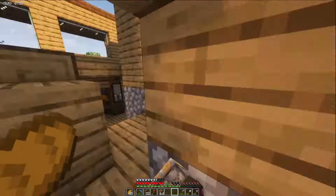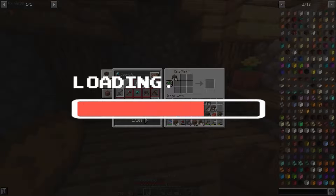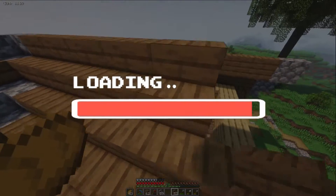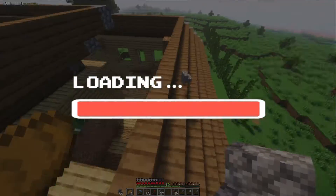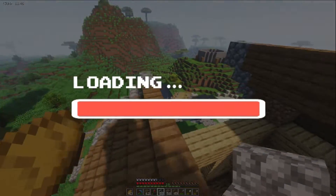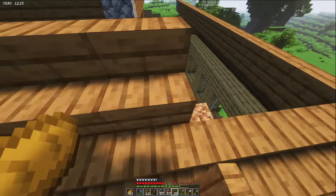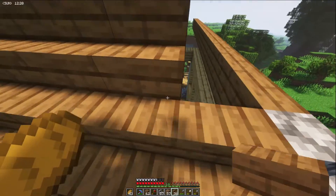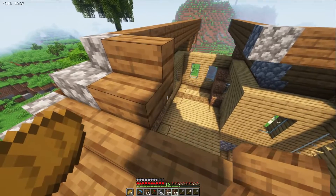Well, at least the exterior of it — the interiors are gonna have to wait. So let's get to building. I plan for this upstairs area up here to be my bedroom and maybe some other utility rooms. We're gonna find out, though. I'll have to get a good plan for all these rooms sooner or later.